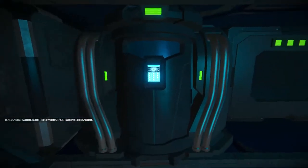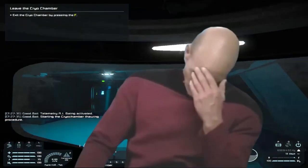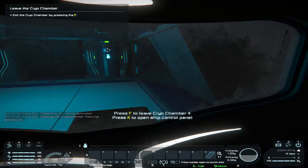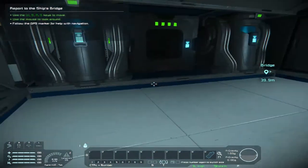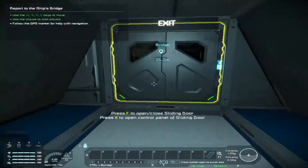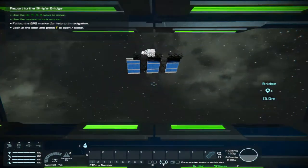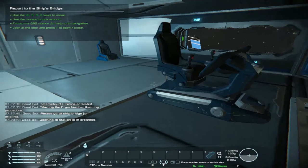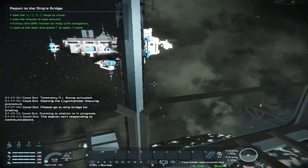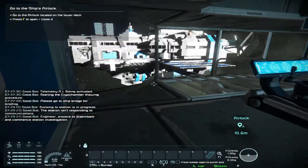Okay, it's being activated — starting the thawing. I don't know how to say that. I can exit the chamber by pressing F, right? Oh, it's V for first person — I feel stupid. That's all the GPS. Now I'm going to go to the bridge — I like this, 60 frames. Docking to station is in progress. The station isn't responding to communications. Engineer, prepare to disembark and commence station investigation.